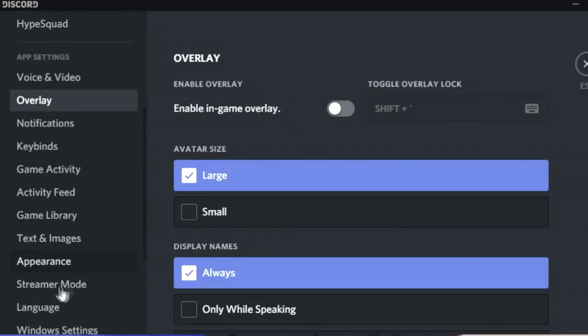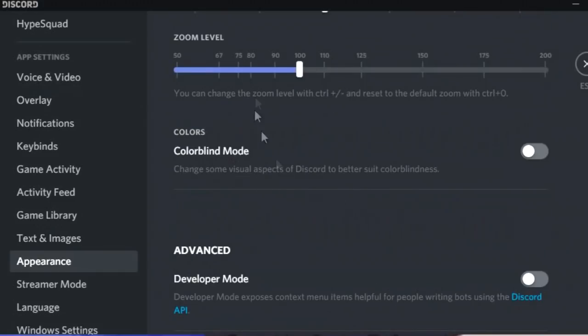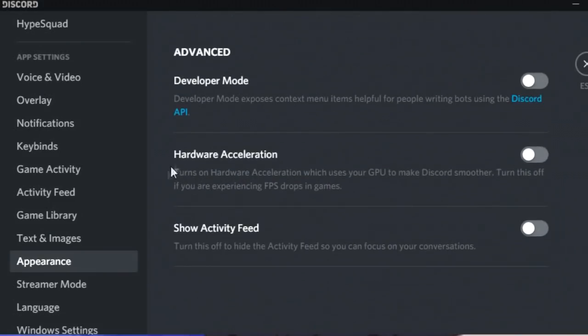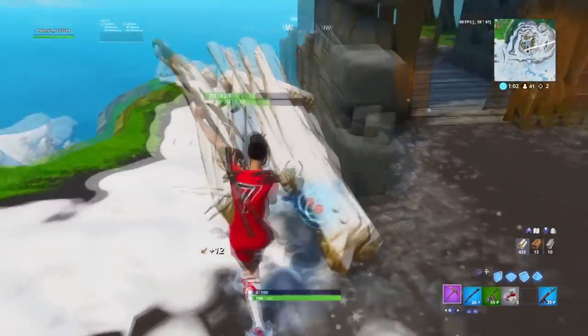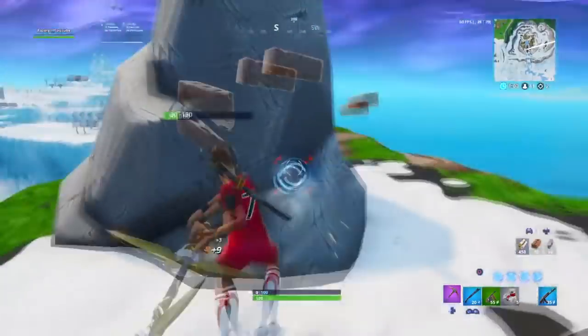There is one more thing as well. Scroll down into the appearance section and scroll all the way down until you see hardware acceleration. Basically, it turns on hardware acceleration which uses your GPU to make Discord smoother. Turn this off if you're experiencing FPS drops in games, because this will cause FPS drops if your PC isn't strong enough. However, I'd strongly advise turning off Discord in general, because that will give you the maximum performance you want.